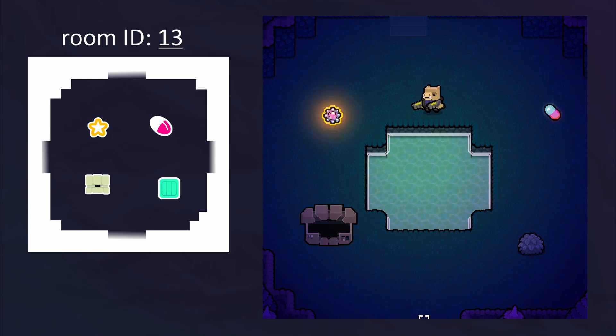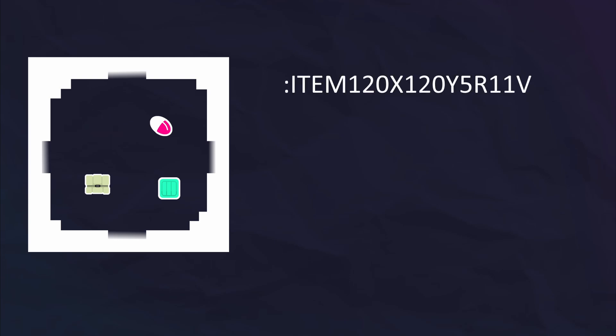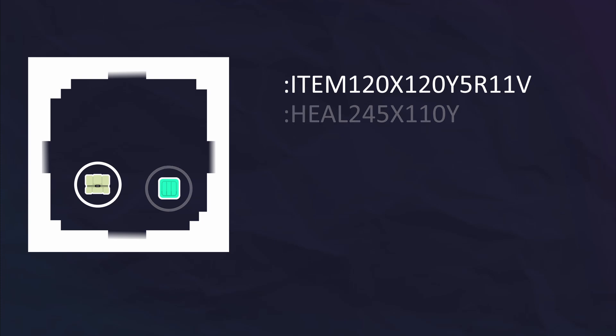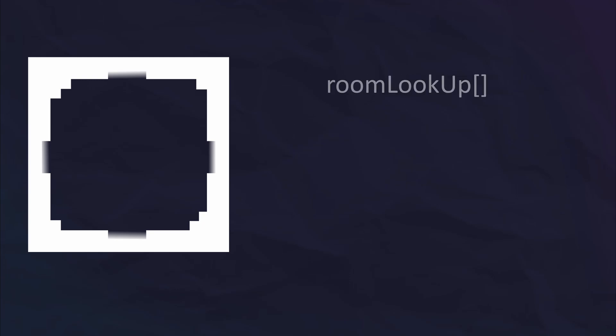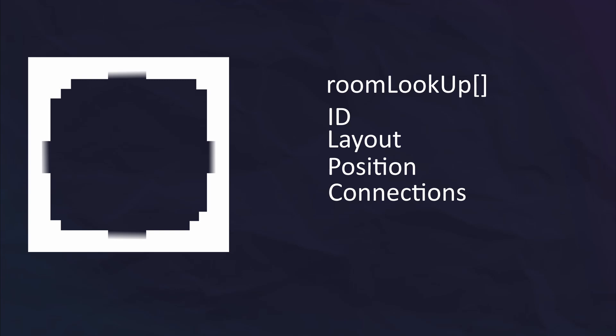The specific details for objects also need to be saved — things like whether a chest has been opened, what artifact is in the chest, and what the rarity of that artifact is. These are important details needed to accurately respawn an object. The system I created first checks for any important objects, then compresses all the important identifiers into a coded string. All these strings are added into one string stored in a section of the room lookup array, which holds information for each room in the level, such as room ID, layout, map position, connecting rooms, and whether it's been cleared.